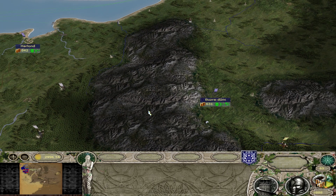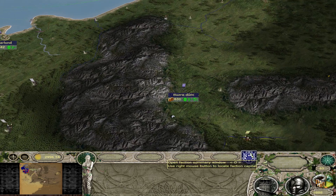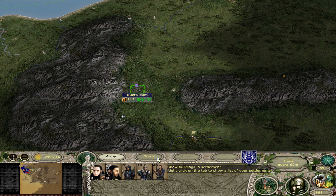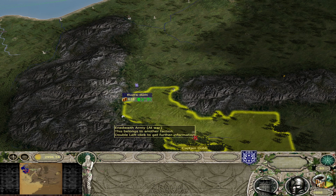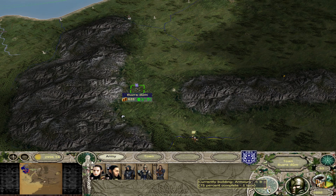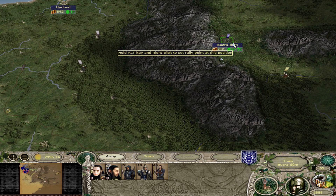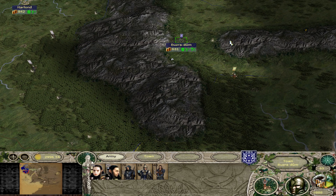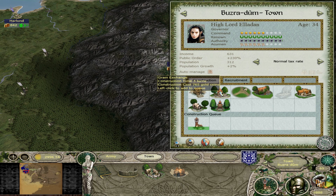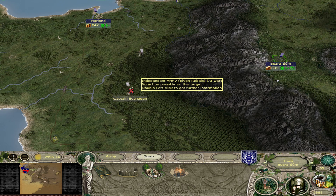Hello everyone, welcome back to our Third Age let's play series on version 4.5 of High Hopes. We've just been getting battered over and over on Boozro Doom and we're looking fairly depleted but pretty leveled up, which is nice. The last siege kind of destroyed our ability to build our armory — it seems from our experience in this playthrough that when we're building armories and get sieged, it delays it, so we've got to keep that in mind.